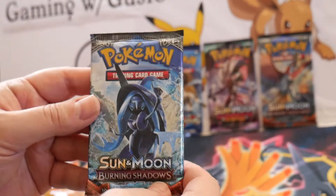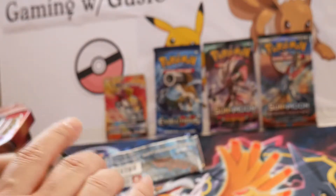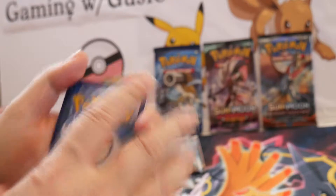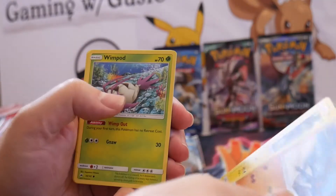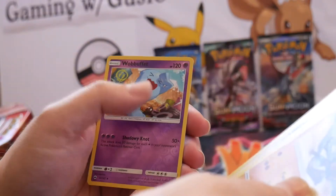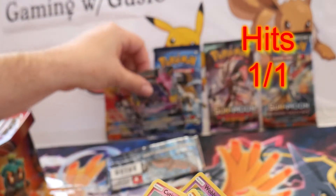So I'm going to start with Burning Shadows. Water Energy, Electric, Rayquaza, Cutiefly, Dewpider, Togedemaru, Wimpod, Ribombee, and the Wishful Baton, Wick, Wobbuffet — Reverse — and an Alolan Muk GX. Very nice. That's our first hit.